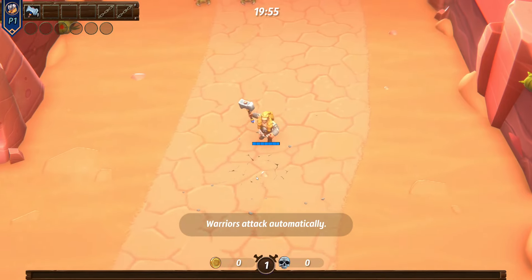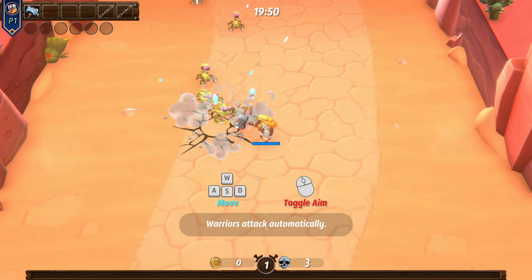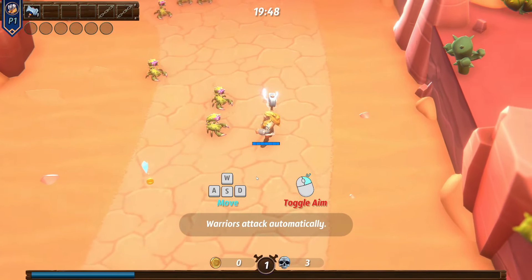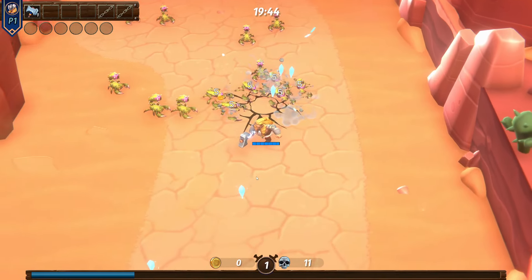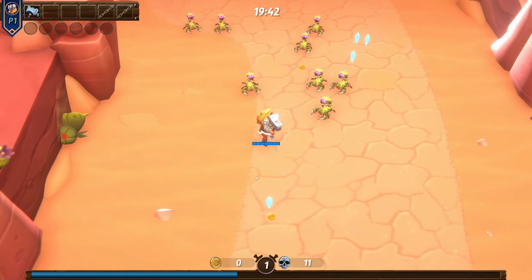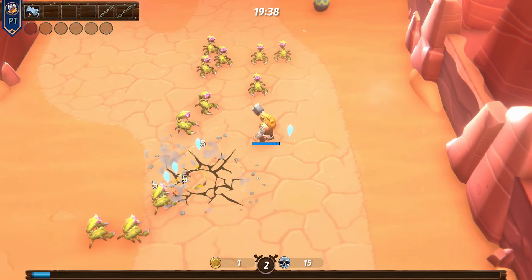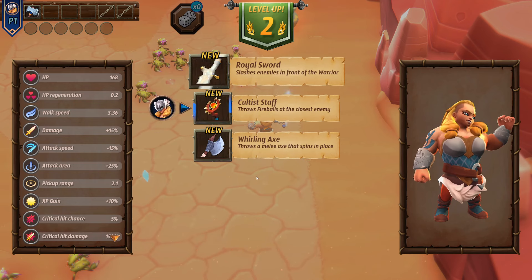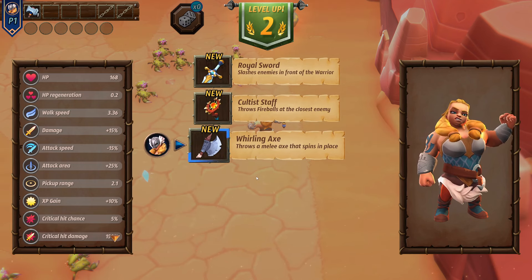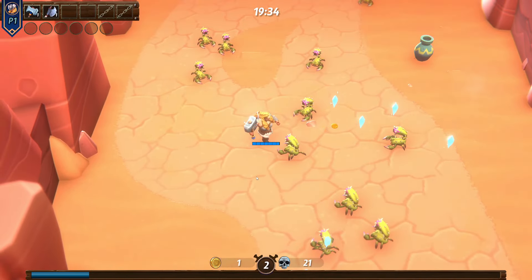I'm not sure if the auto aim works here — it tells me to press the mouse button but the mouse button doesn't do anything, so I feel like I have to aim my hammer manually. Any button I press doesn't seem to do anything differently. Let's throw a melee axe that spins in place — that seems pretty fitting for this character.